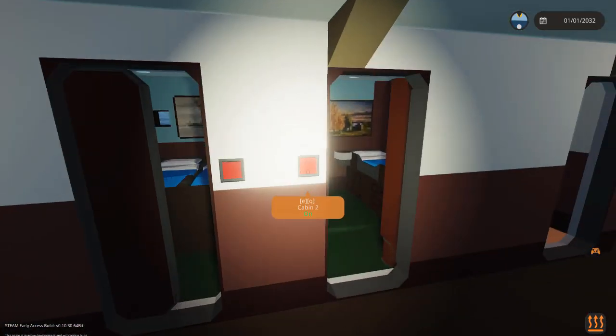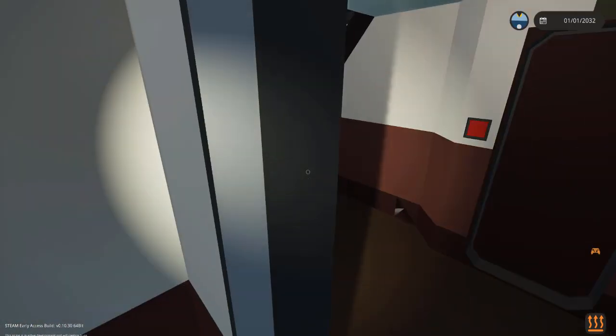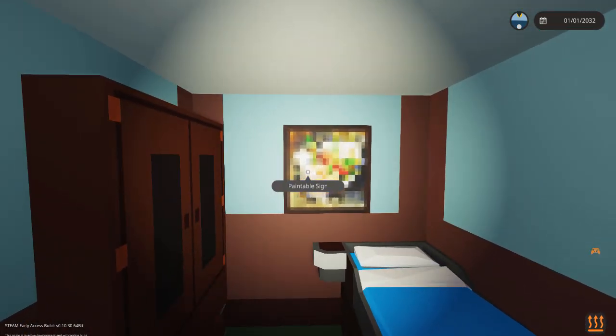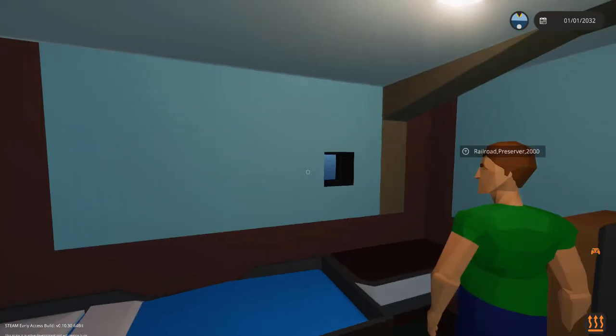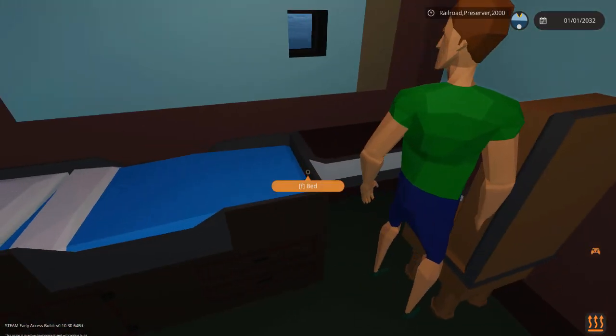Cabin, cabin — so nothing too special about that. The other side is just a cabin, and oh — come here, 'Railroad.' This is very familiar — this is the painting from Minecraft! That's actually really impressive, not gonna lie.